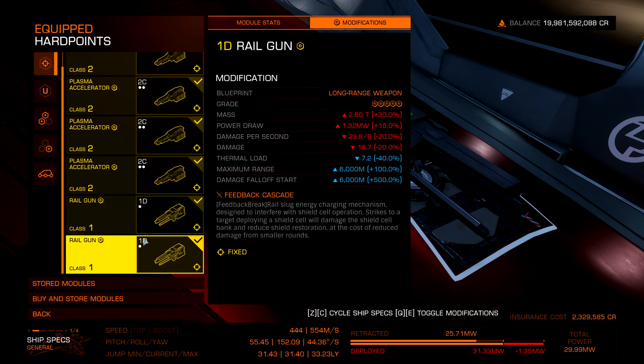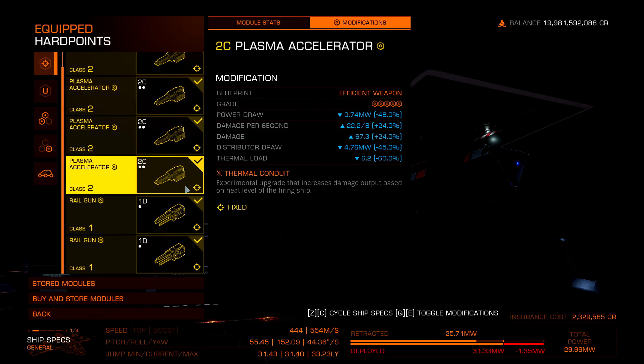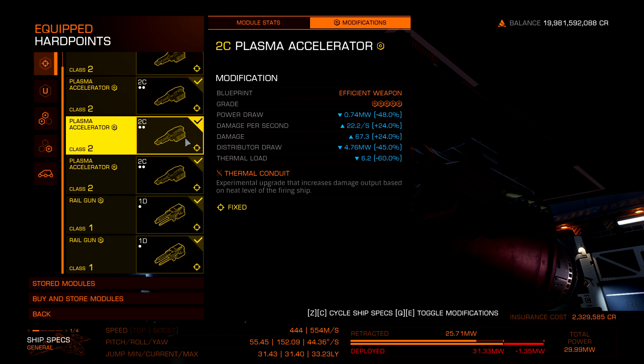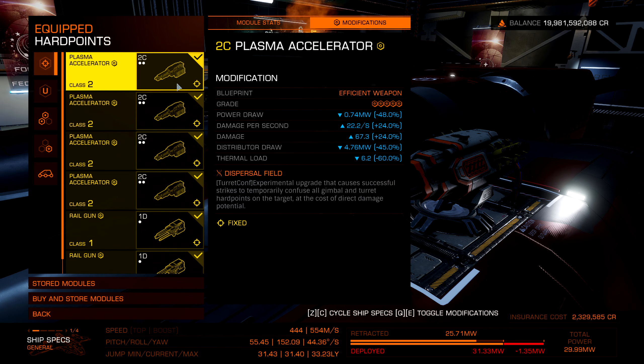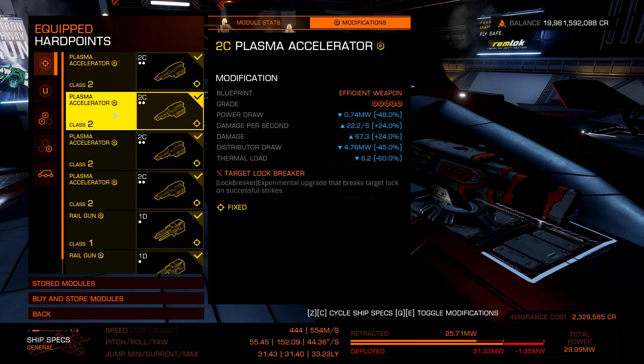We have two small rails, both with Long Range and Feedback, to hit shield cell banks that are going off. Small rails only take about 2 seconds to charge up versus 2.2 seconds for mediums. You're more than welcome to swap in medium rails or even run flechettes — you might just have to adjust your power setup. I would not recommend frags on this; it's not a lot of damage and I don't think this is a very good frag ship. It would probably also make a decent all-rail build, you just have to work around the power situation.